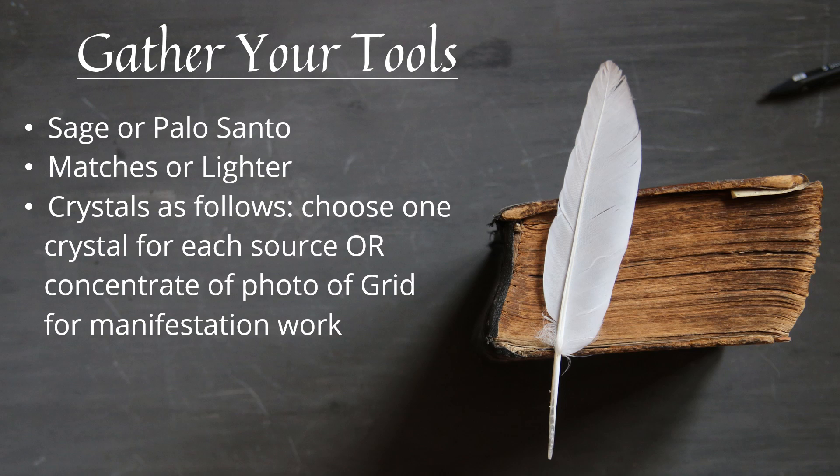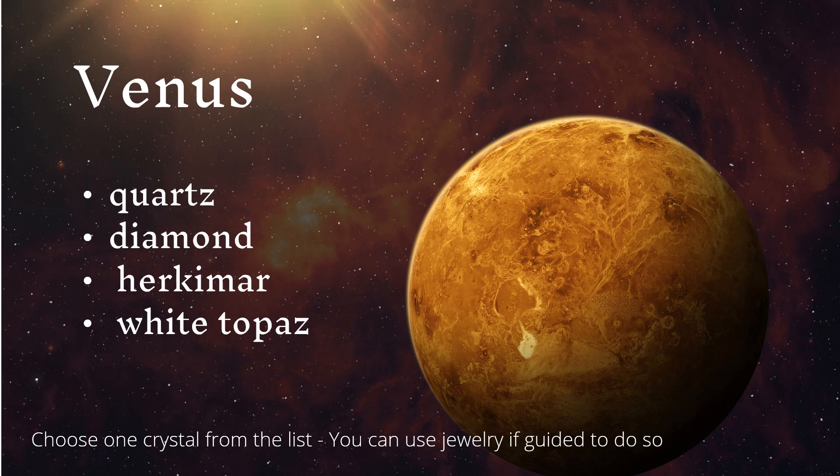Choose one crystal for each source, or concentrate on the photo of the grid for manifestation work. Venus: choose one of the following — quartz, diamond, herkimer, or white topaz. You can choose one crystal from this list and you can also use jewelry if guided to do so. Think pendants, bracelets, earrings, rings, necklaces.